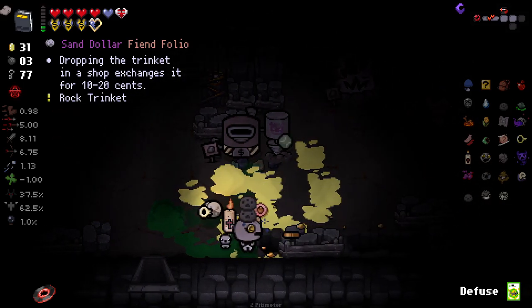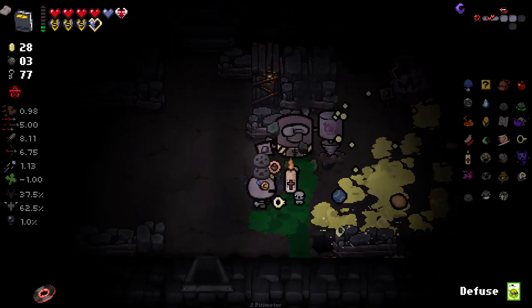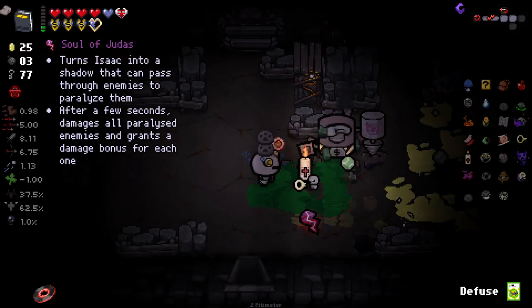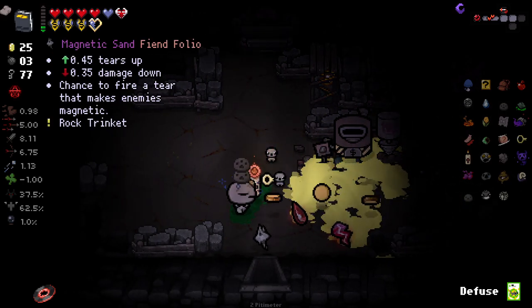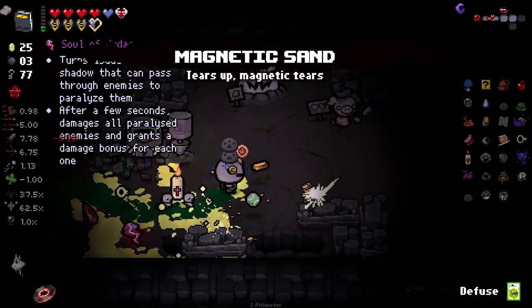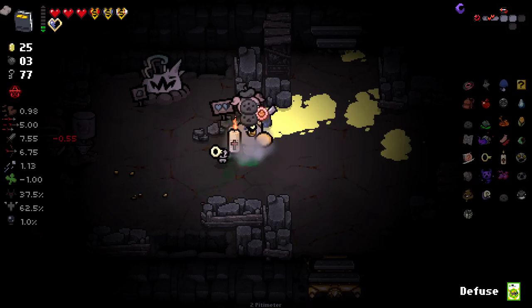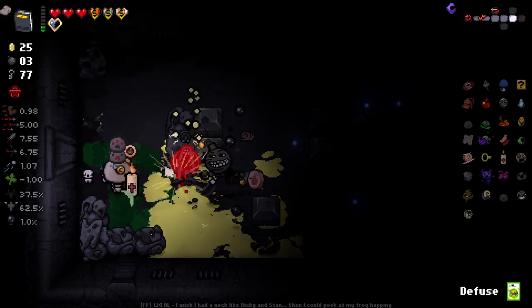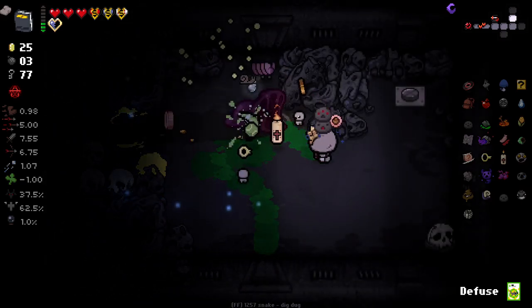Dropping the trinket in a shop exchanges it for stuff — nah, we already had that. Isaac farts when taking damage — no thank you. Tears up, damage down, turns to fire a tear that makes enemies magnetic — I will take that and smelt it to my body. The magnetic shots are going to be good — I can feel that already. They seem pretty common. I didn't check if these are luck-based though, actually.